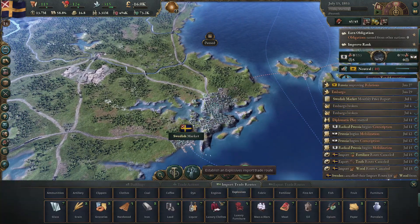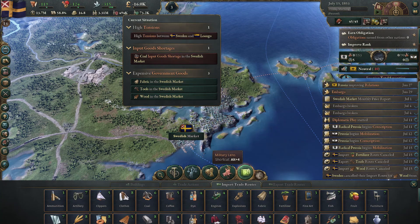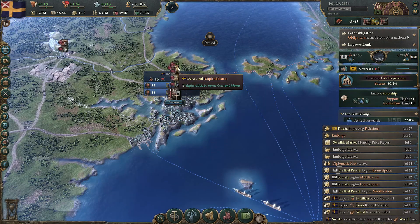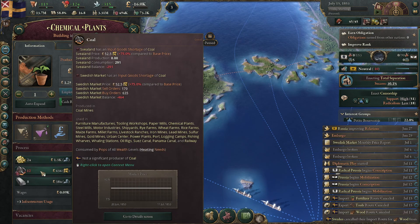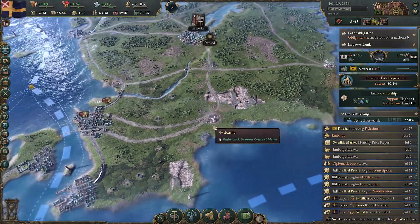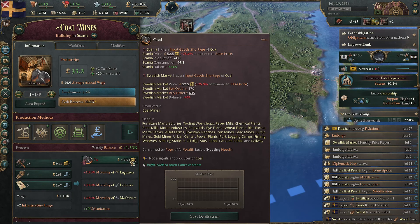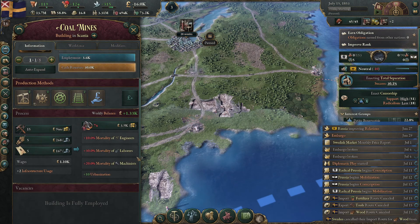We should really be producing our own wood. We've got a massive shortage of coal. This is a good example of vulnerability — coal, coal, and coal. The coal mine tools are through the roof. We need to import tools. We've got a 10% mortality of laborers. We need to get on top of that.